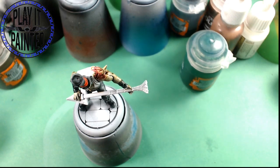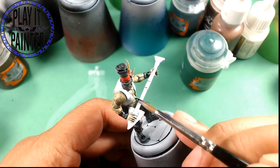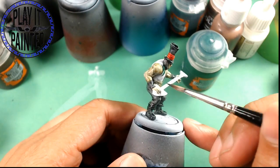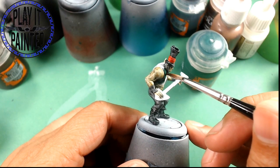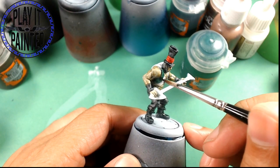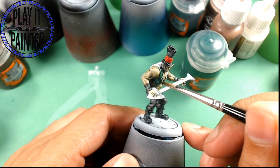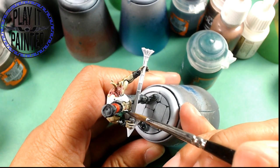Those Geisha are in like six pieces each — their robes are three pieces and the legs are like two separate pieces. If you put the robes together before figuring out where the legs go, you're just SOL. Some of them you can't even stick the feet to the bottom of the robes because they're peeking a leg out.